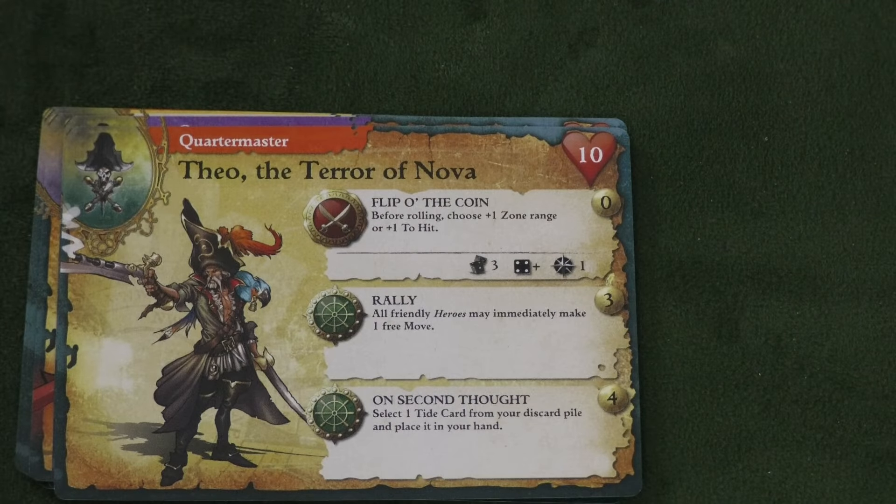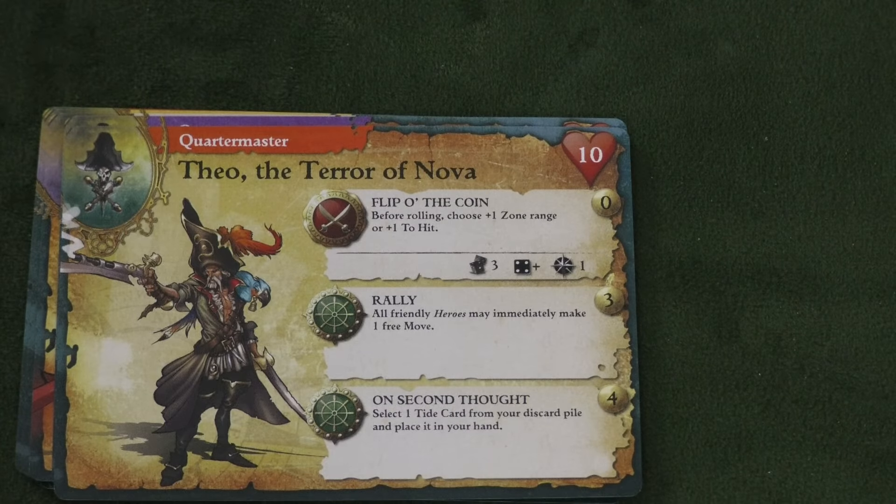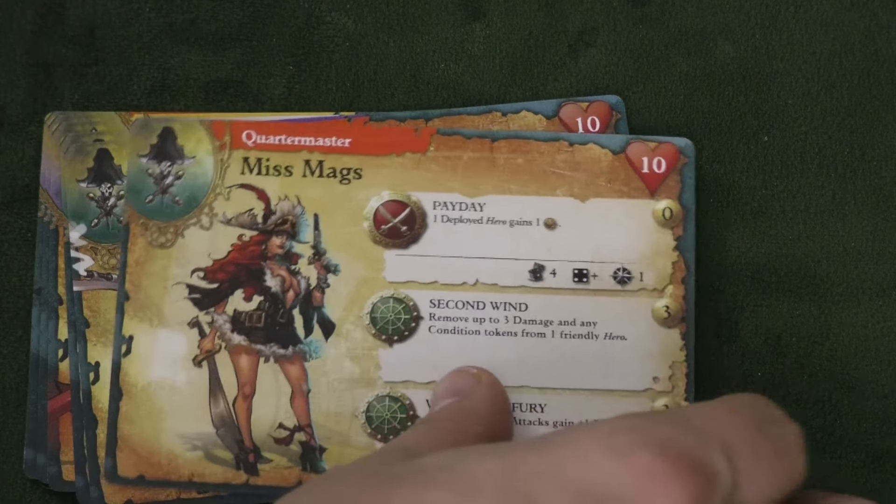Then we have Theo, the Terror of Nova. I do like him. His main attack lets you do plus one zone or plus one to hit. He's pretty good — probably better than Miss Mag's, although I really do like Miss Mag's Second Wind.